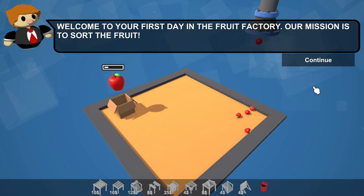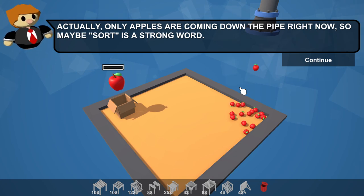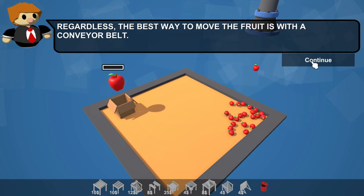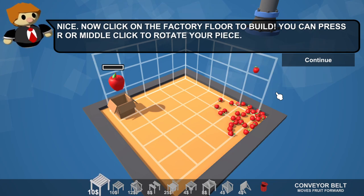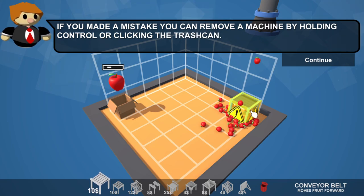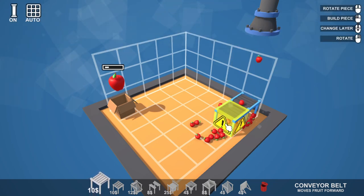Welcome to your first day in the fruit factory. Our mission is to sort the fruit - the fruit's falling. Actually, only apples are coming down the pipe right now, so 'sort' is a strong word. The best way to move fruit is with a conveyor belt - click here or press one, then click the factory floor to build. You can press R or middle click to rotate your piece. If you made a mistake, you can remove a machine by holding control or clicking the trash can.